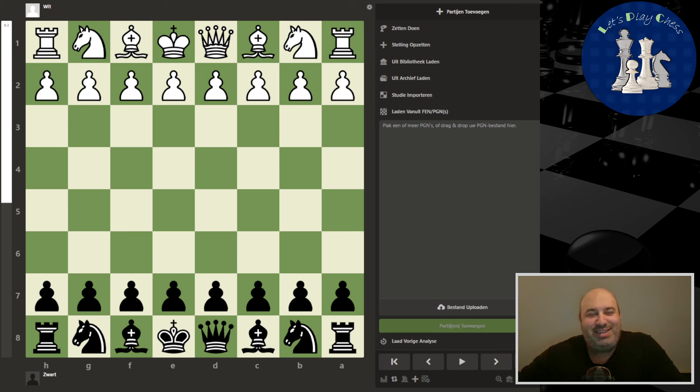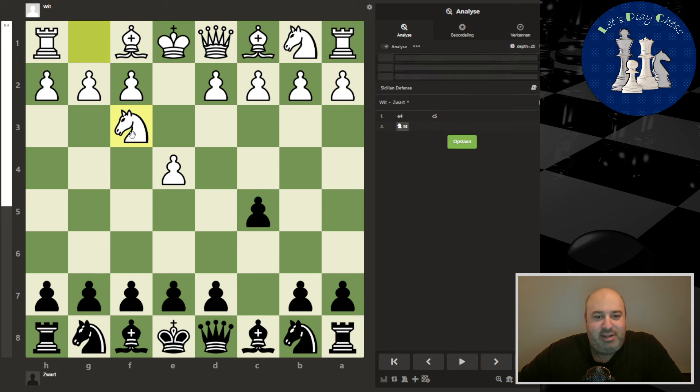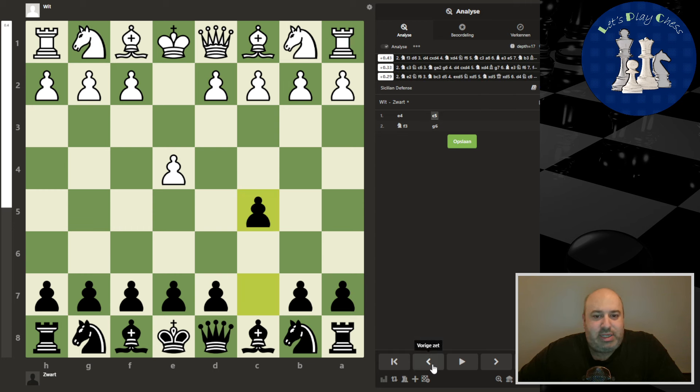Hello and welcome back on this beautiful Sunday. Today I'm going to practice a new opening against the chess bots, like we did last week. Last week we were looking into the Sicilian, the hyper accelerated dragon, and this is what I'm going to start playing from this week. That's going to be my new response against e4.